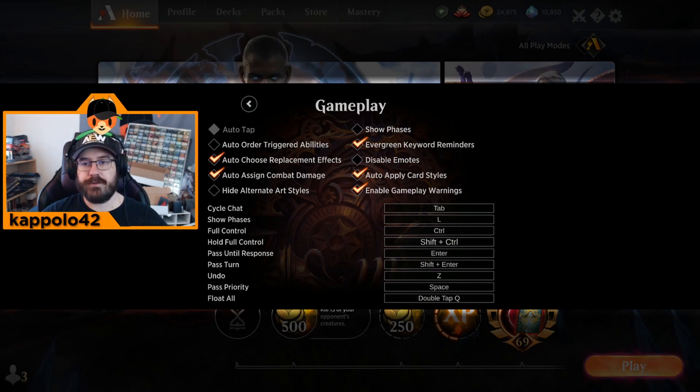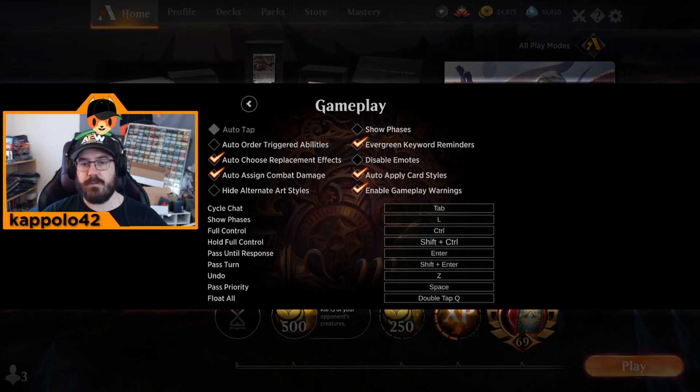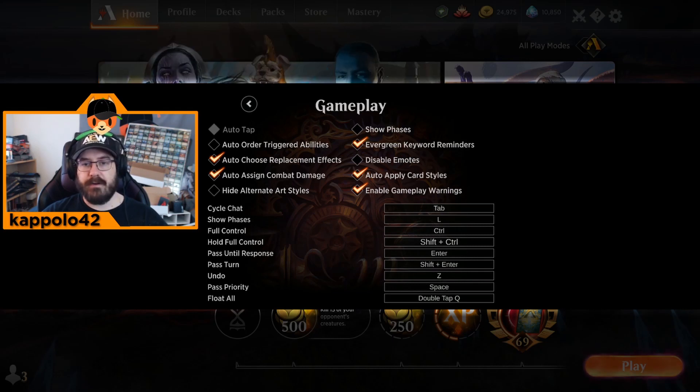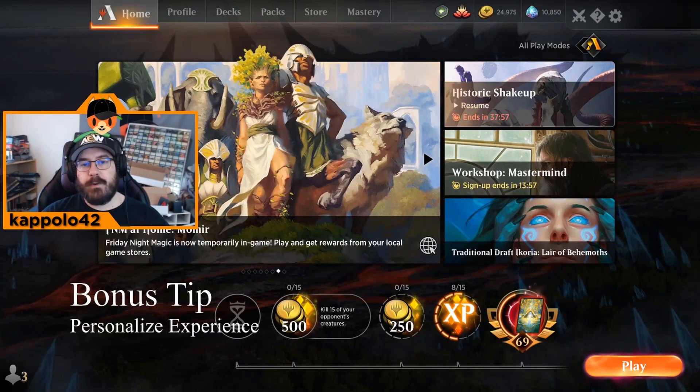Tip number four is to tweak your game options according to the cards in the format and your preferences. The most important gameplay setting is to uncheck 'Auto Order Trigger Abilities.' I lost so many games because this was checked. Make sure that option is unchecked. Other options can be adjusted as you please — things like evergreen keyword reminders are minor — but auto order trigger abilities must be unchecked.